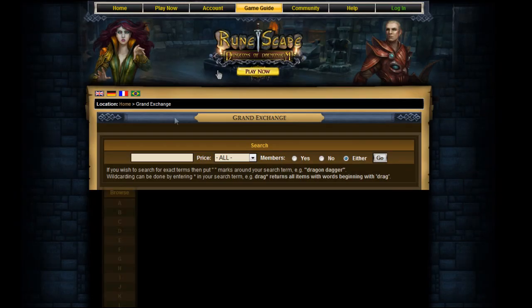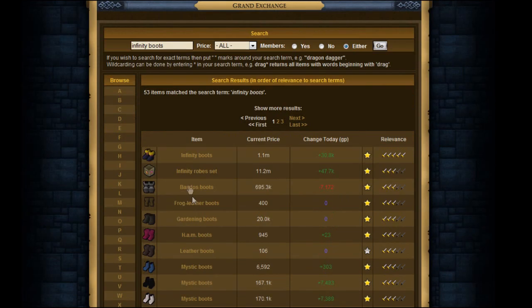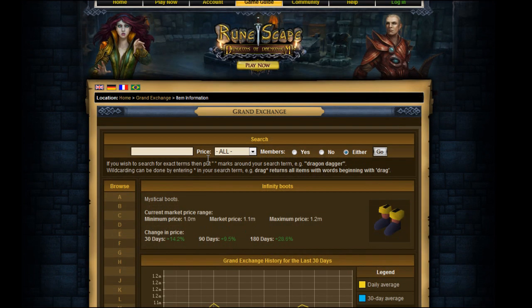What we're going to be merchanting today is what I've been doing for the past week: Infinity Boots. These things are amazing. They've made me like 10 mil. They sell almost instantly — when you buy them at a low price and turn around and sell them 4 hours later. Remember, there's a 4-hour rule before you can buy and sell anything in the Grand Exchange. They sell within like 15 minutes no matter how many you've got.